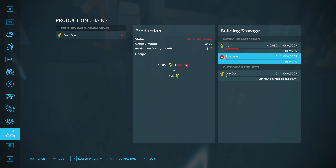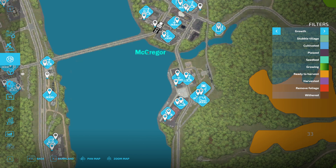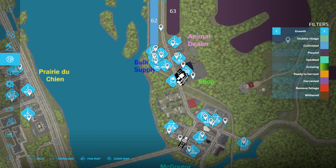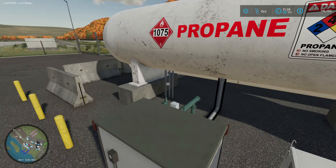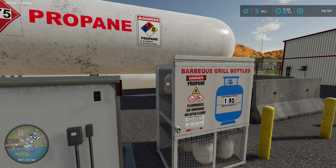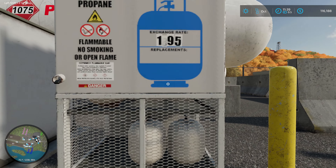Speaking of the dryer — we need some propane. We can put up to a million liters in there. Where would one get propane from? Actually, what do I have that holds propane? There's propane — let's go visit here real quick. Barbecue grill bottles. It's the exchange.